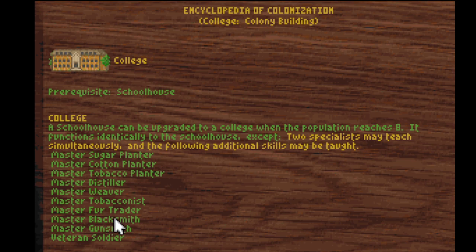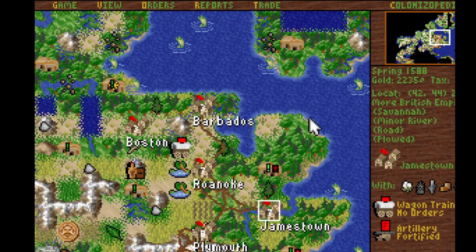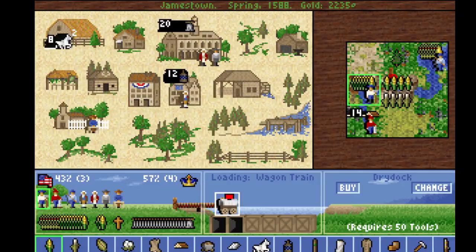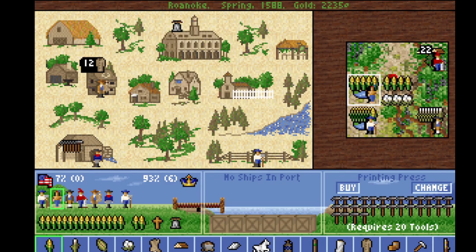You need it to teach advanced skills — blacksmith is an important one. The manufacturers, the weaver, they help too. But really, what I was trying to do is get up to university. University only teaches three things, but the statesman is so important — and ludicrously expensive in Europe. So I'm going to transfer this farmer over to Jamestown, make this guy a colonist, and this guy can do more farming. End of turn.